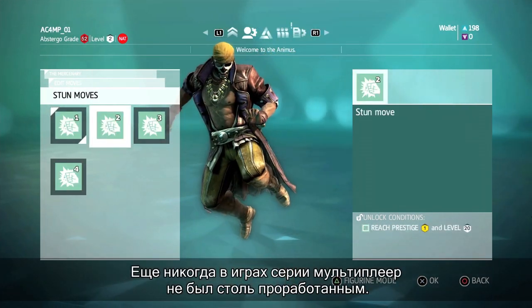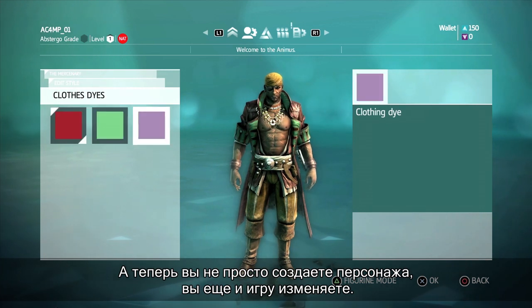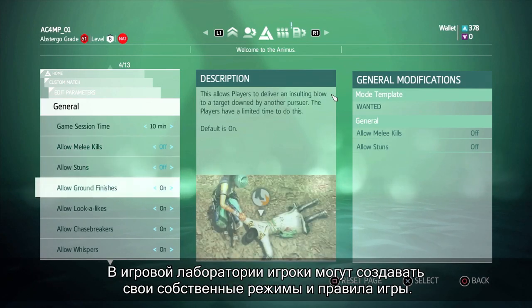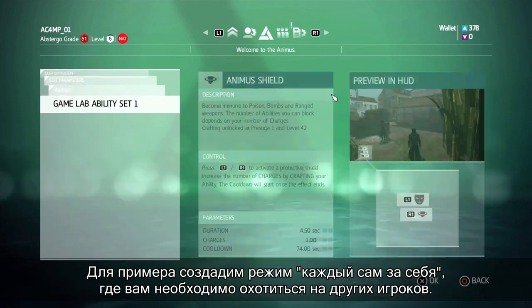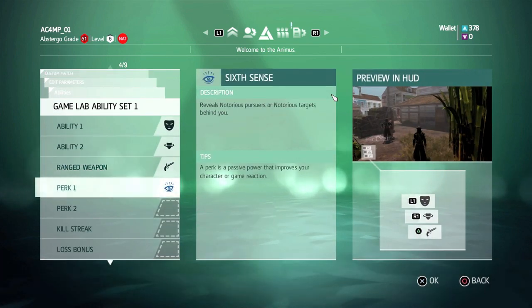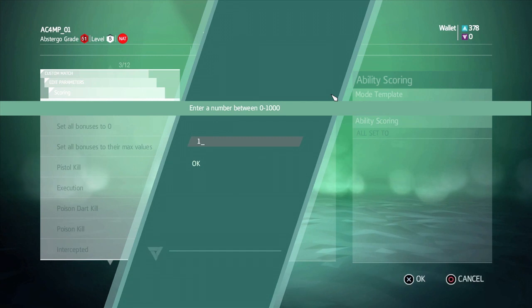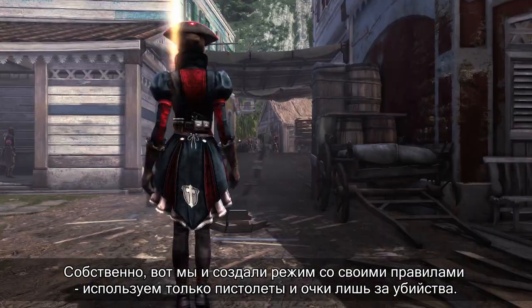Never before in the history of Assassin's Creed has multiplayer been so personalized and so detailed. And now, not only can you fully customize your character, you can actually design the game. In the game lab, players can actually build their own modes with their own rules. For example, let's build a free-for-all game where you hunt down targets, but let's add a twist and say the only weapons you're allowed to use are guns. And let's simplify the scoring system too, so you only get points for the targets you kill. We just built our own mode to our own custom specifications using only guns and scoring only kills.